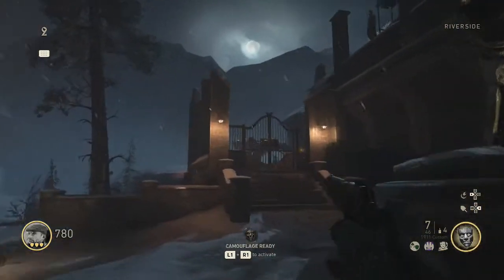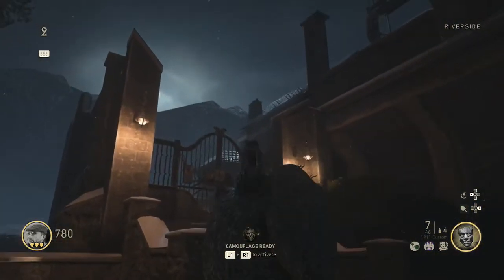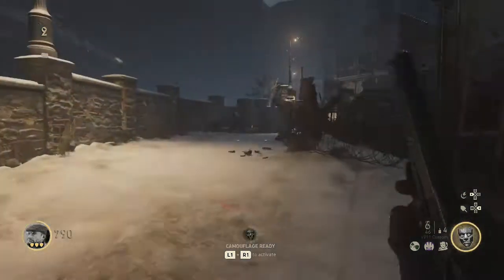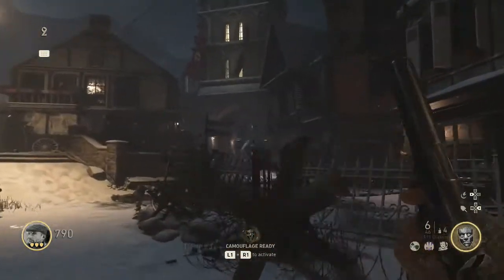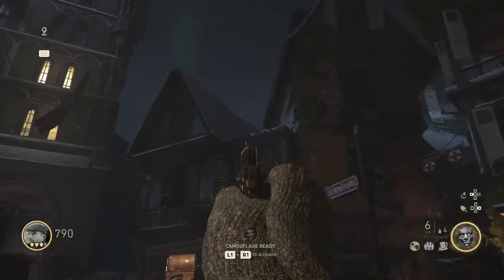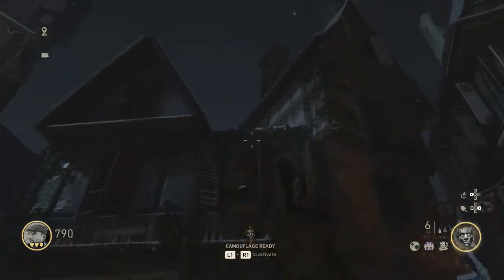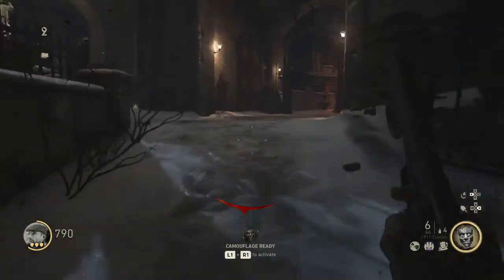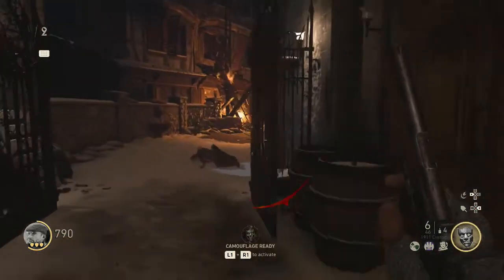Another spawn location is in the courtyard on this roof ledge here. And lastly, a spinning top can also spawn near the riverside wall on this building right here. So these are all the spawn locations I know. If you can't find any, just restart the game and the spinning tops will spawn in different locations and you should find them.